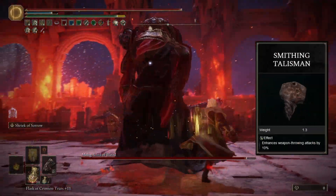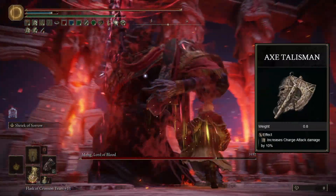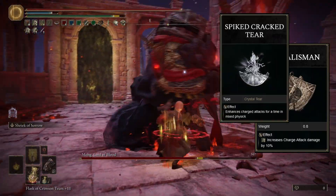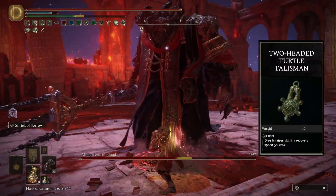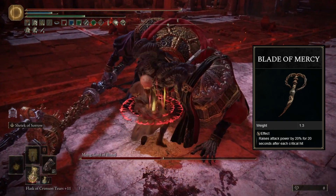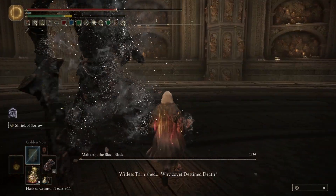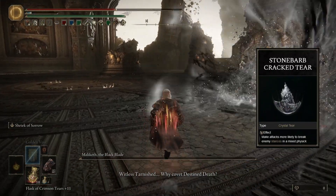For talismans, I use the Smithing Talisman for increased projectile damage on our heavy attacks. The Axe Talisman to increase the damage on both the projectiles and the melee part of the heavy attack. Pair that with the Spiked Cracked Tear for an even bigger increase in heavy attack damage. We also use the Two-Headed Turtle Talisman for better stamina recovery, and the Blade of Mercy, which gives us a large damage boost when we riposte an enemy, which we'll be doing a decent amount of since we're a heavy attack build.